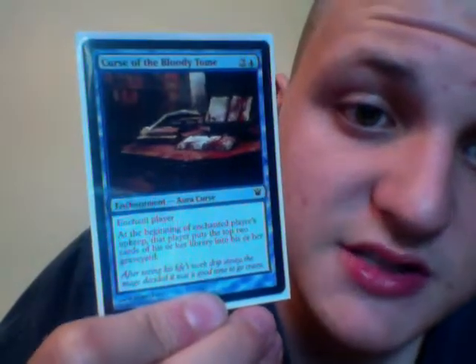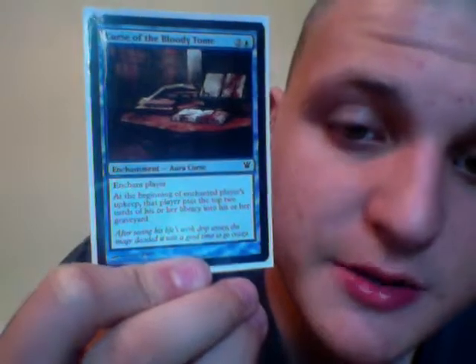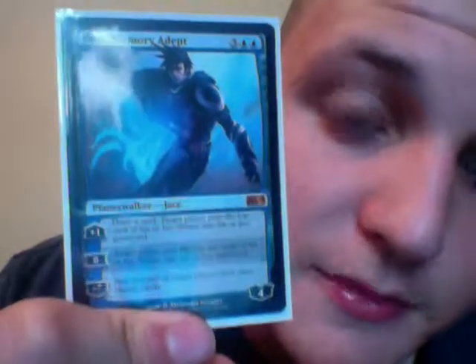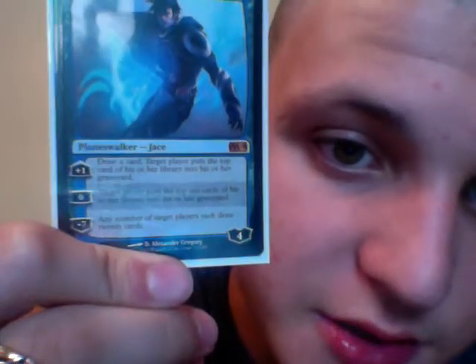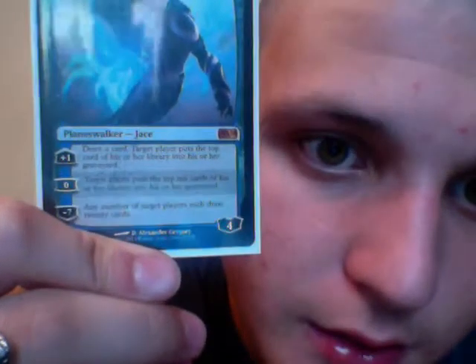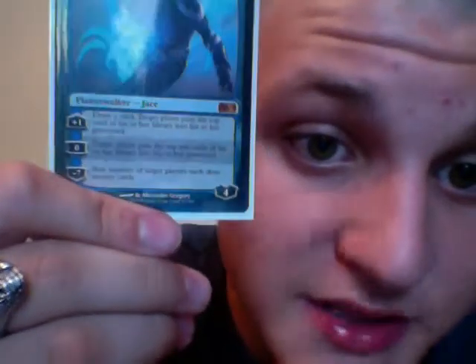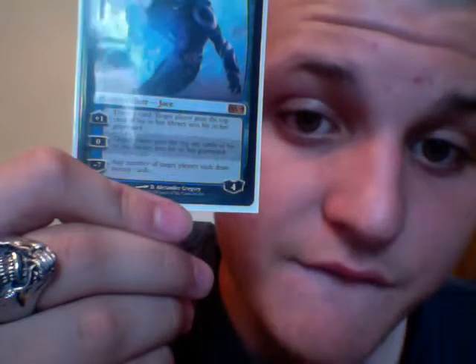We have 1 enchantment — 1 blue, 2 colorless. Enchant player: at the beginning of the enchanted player's upkeep, that player puts the top 2 cards of his or her library into his or her graveyard. So that's deadly. And then we have 1 more — 2 blue, 3 colorless — Planeswalker: Jace, Memory Adept. Plus 1 loyalty: draw a card, target player puts the top card of his or her library into his or her graveyard. 0: target player puts the top 10 cards of his or her library into his or her graveyard. Minus 7: any number of target players each draw 20 cards. It starts at 4 loyalty.